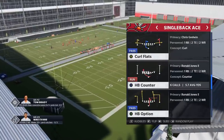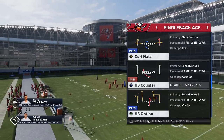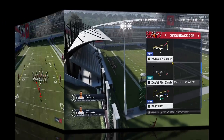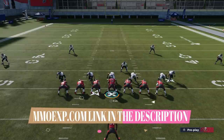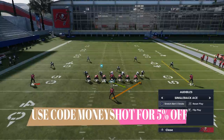I'll put the Toss Crack in there, and the fifth play I'll select will be the Halfback Counter. That's why I like this formation — there are so many great run plays I barely have enough audible slots for all of them. Now, before I get into the video, this video is brought to you by my coin sponsors at MMOXP.com. If you're trying to get your MUT team up, check them out — link in the description below, and use discount code MONEYSHOT to get 5% off.